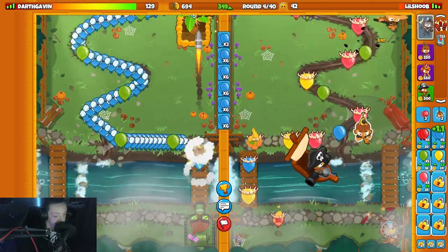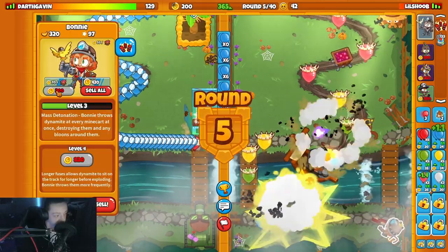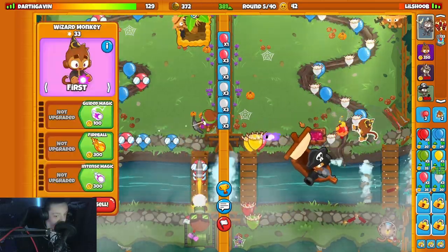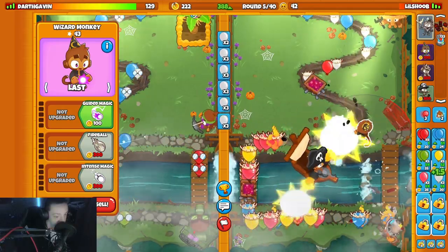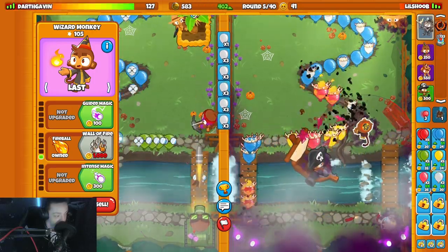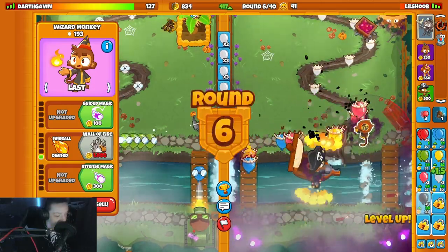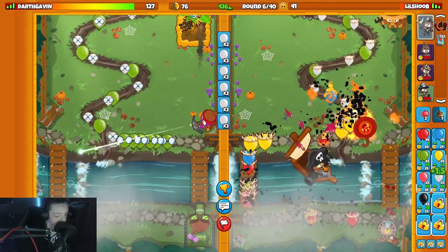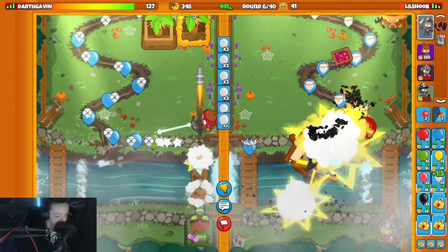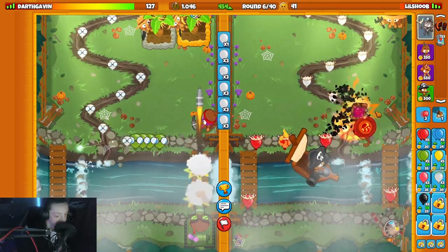Upgrade Bonnie, go to pinks, upgrade Bonnie again. God man, he had me scared. I hope we're fine. We're not fine - I have to Energy again here, oh my god. I need the wall of fire up or else I'm cooked. The Boat like doesn't handle it - I thought he did but the Boat does not. We're good, barely, but we're hanging on. Oh my god, we are barely hanging on.